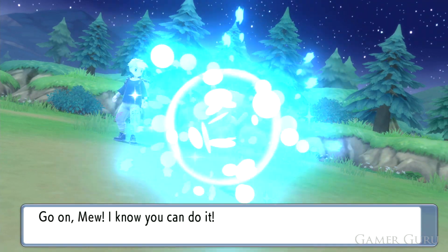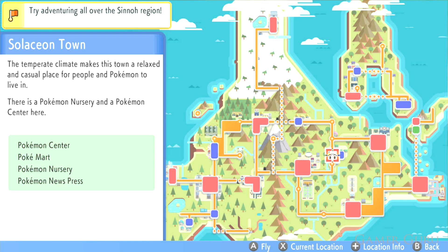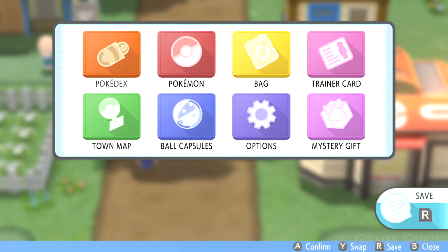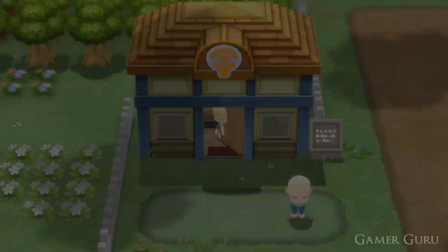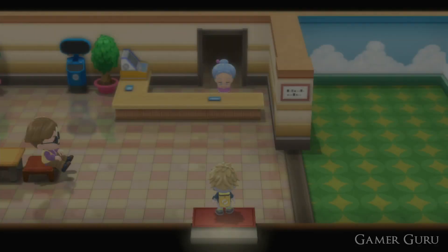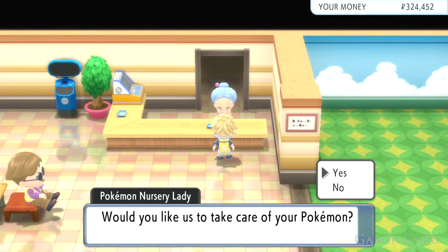The bad news is that you'll first need the National Pokédex to be able to catch a Ditto, meaning you have to have beaten the Elite Four and seen all 150 of the Sinnoh region Pokémon. Then go back and speak to the professor at Sandgem Town and he will give you the National Pokédex. After that, go to Route 218 and use the Poké Radar to have a chance at catching a Ditto.